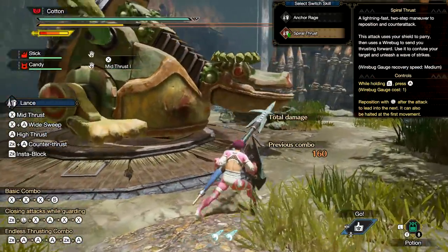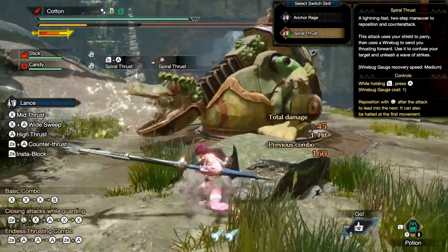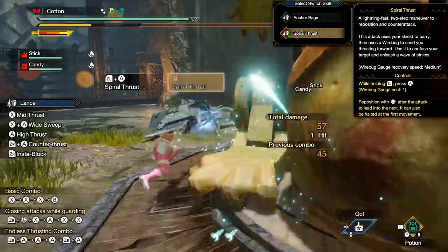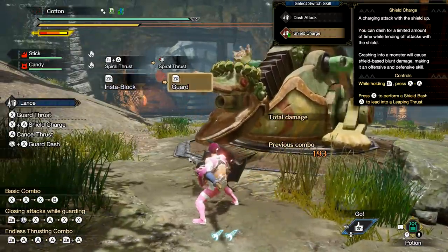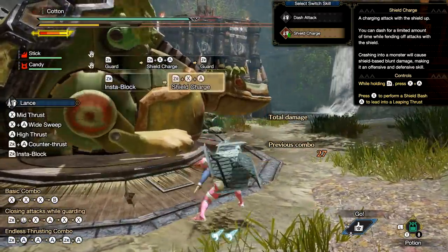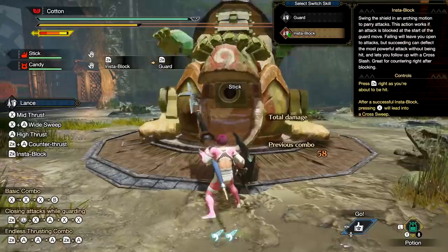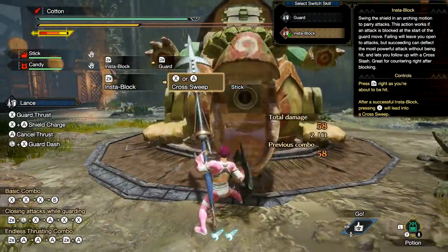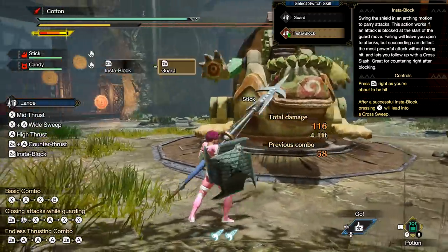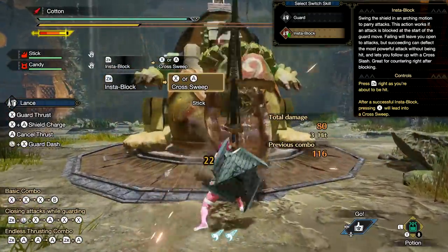Fifth weapon is the lance — everyone's favorite pokey pokey long stick with a shield attached. Your first switch skill replaces the anchor rage silk bind with spiral thrust, which begins with a guard point and then flings you in a direction of your choosing. The second switch skill replaces the dash attack — your sprint move — with a version that charges forward with your shield in front of you, changing the damage to blunt damage and also protecting you from incoming attacks while charging. The third switch skill replaces your normal guard with a very counter-focused playstyle — the very start of your guard animation counts as a parry and allows you to follow up with a very strong attack. However, if you press this too late, you'll just get knocked on your butt, making it sort of risk and reward.